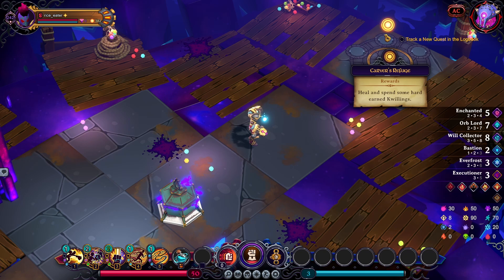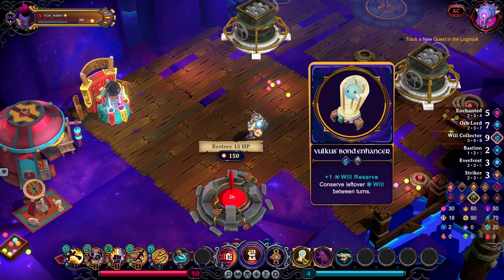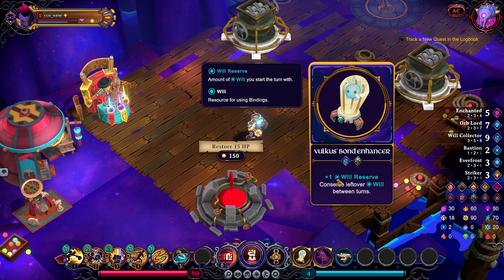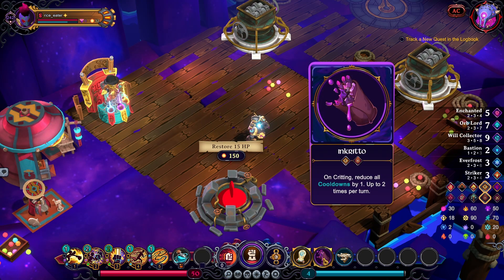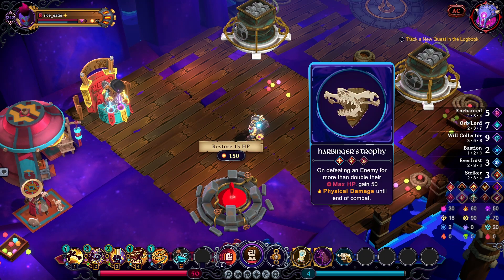So I picked up three items. As soon as I went to the shop, Focus Bond Enhancer — bought it. Couldn't reroll because I was super broke. But good item — plus one Will Reserve, conserve leftover Will between turns. So when I phase Argoloth I can keep my willpower and keep going. I probably should keep it. I got an Incrido and a Harbringer's Trophy to give me that bump with the Striker damage.